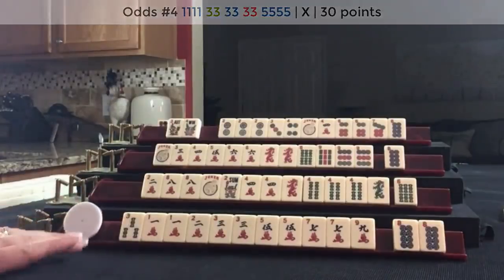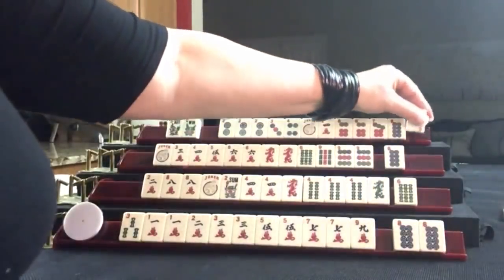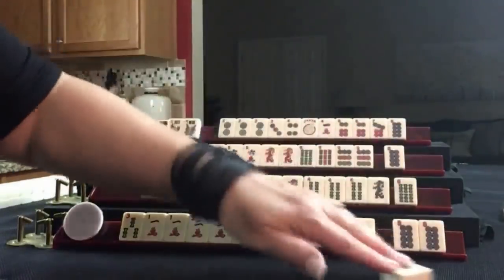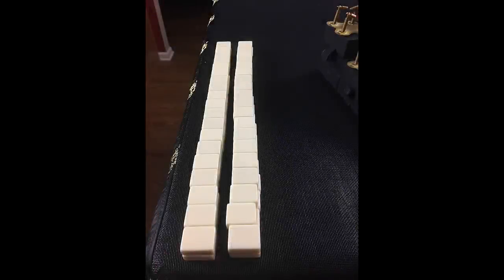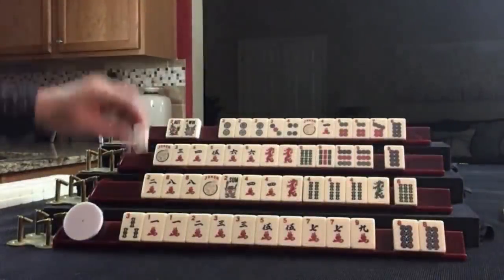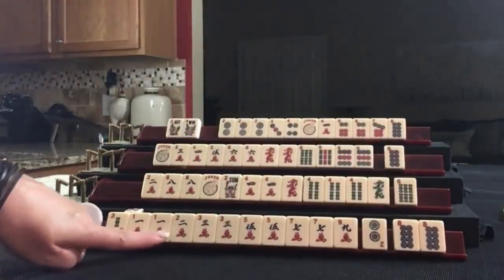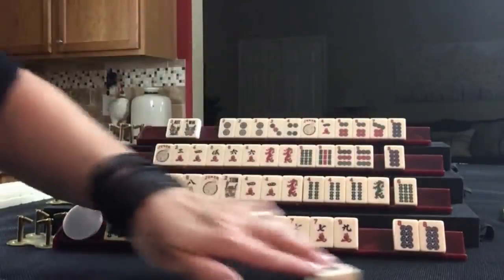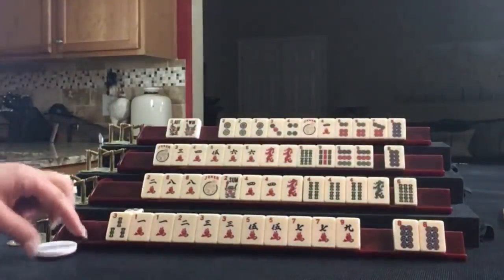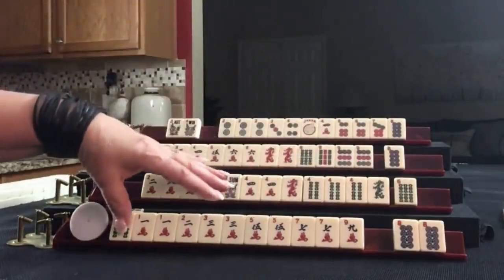It's this player's turn — last tile, second wall. East. Two dot — one, two, three. Let's try to hold on to joker bait. We'll discard the two. If we can get jokers, we could still do one, three, five, seven, nine — we're going to need two, though.